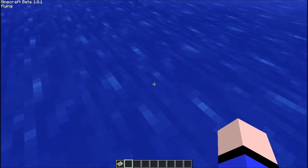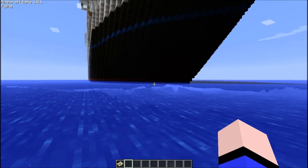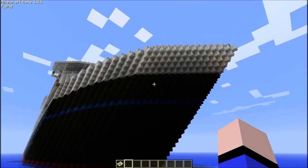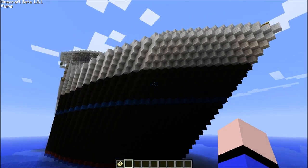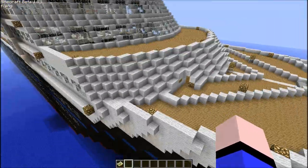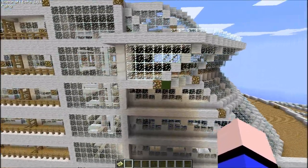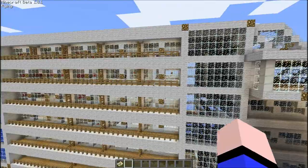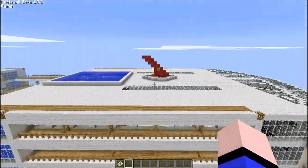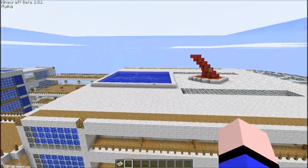I will show you the previous version first. As we look up, there is the bow section. Heliport. Bridge. I am a little higher here — there is the observatory deck. The cloud area is the maximum height, only a few blocks left.